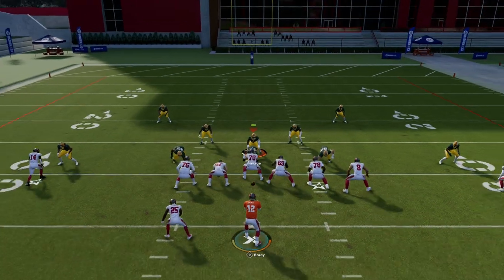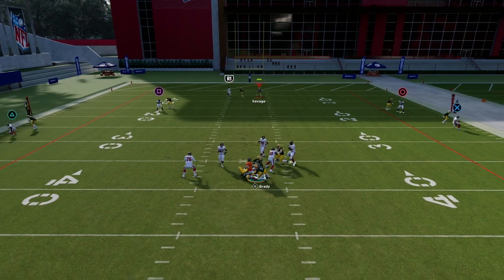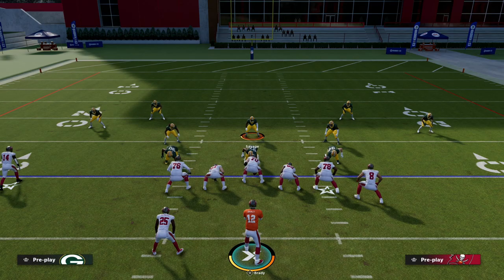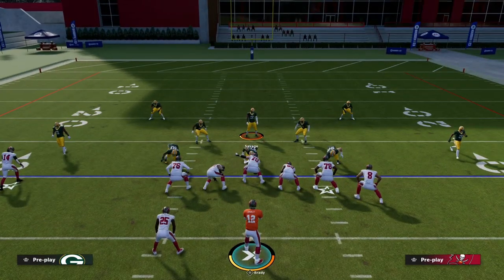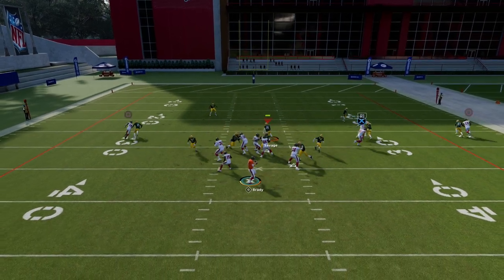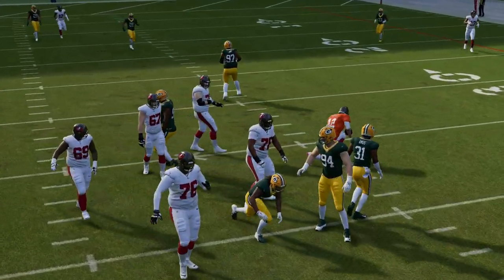I love this blitz this year. If you get down in the grill you're going to see these double loops. Now, the problem with looping contain pressures is it's very difficult to pick them up by blocking a running back. If I block my running back, this blitz is just going to continue to dummy the running back out and we're going to get crazy pressure.